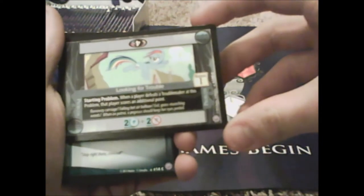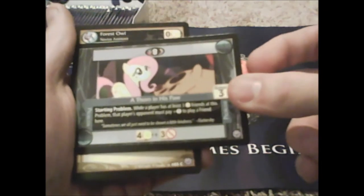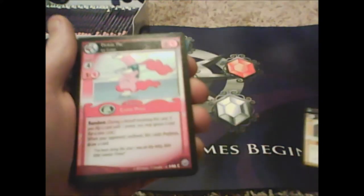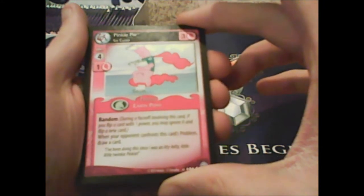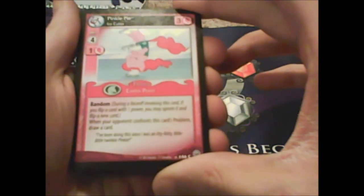Next pack! Looking for Trouble as a starting problem — awesome. Pegasus Royal Guard, you're blue. This is a cool one. Forest Owl. Ooh, Piggy Pie Ice Cutter: 'when your opponent confronts this card's problem...' — cool, I get it. That wasn't the rare, that was a common. Adventures in Falsetto, Granny Smith.